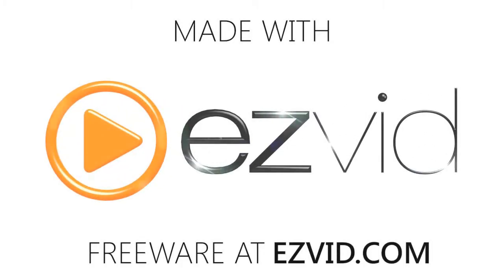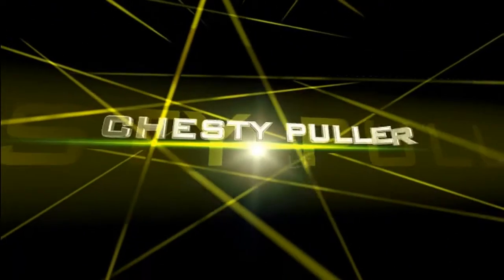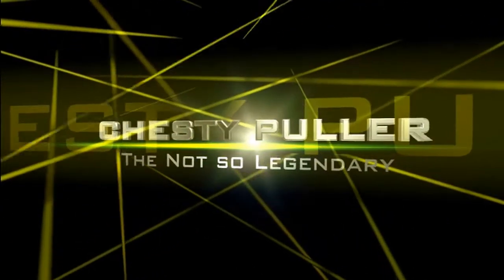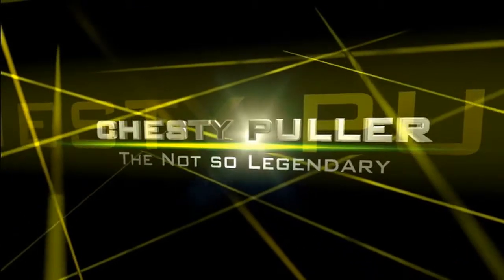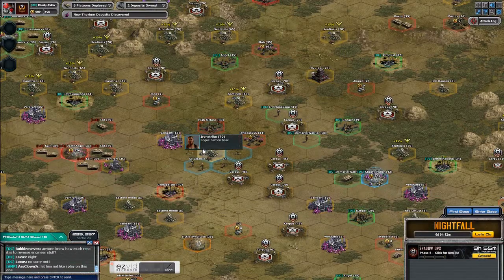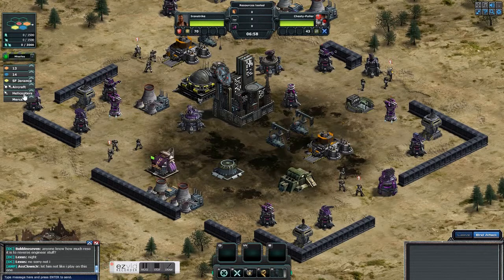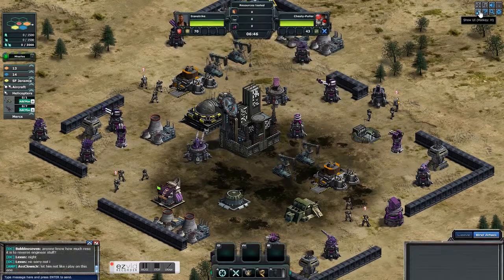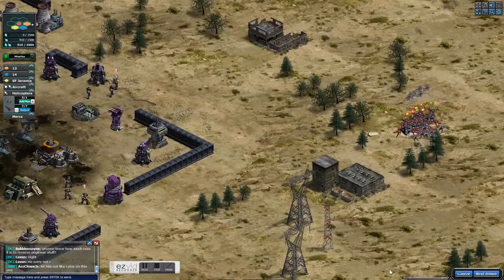Chesty Puller here with an easy way to do the Iron Strike 70s with basically no loss. I think I took a few minutes of damage but normally I don't. What you do is come in here with your Banshees with Wingmen.